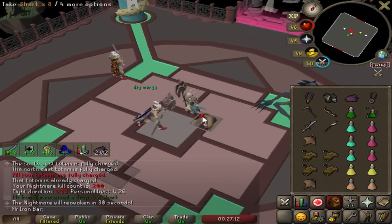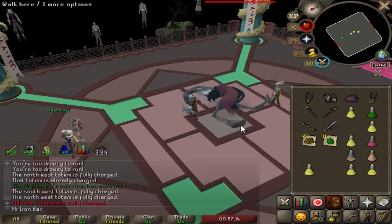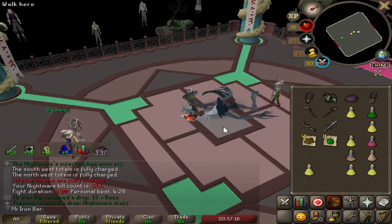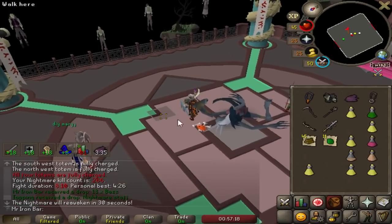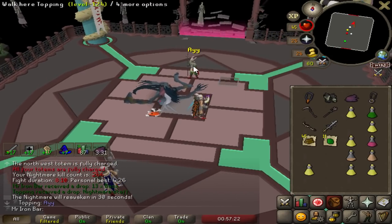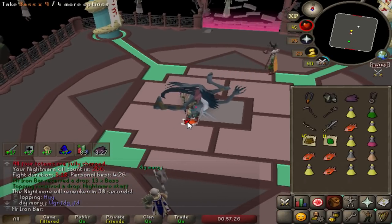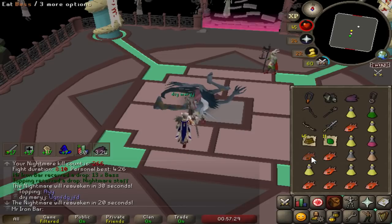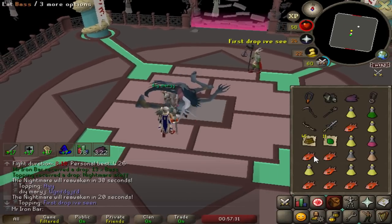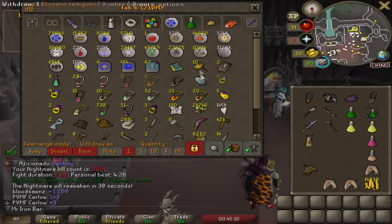200 KC and I've yet to see anything — bad luck. Wait, my duo partner finally got something — he got the freaking staff at 266 kills! We finally saw a unique after 266 kills. I need to charge my staff now — 200K blood runes, hopefully enough to last until at least a drop.